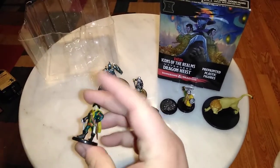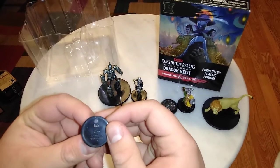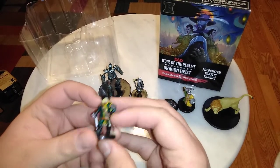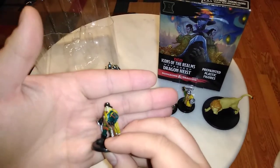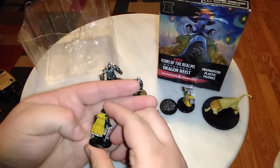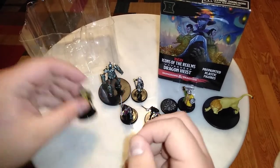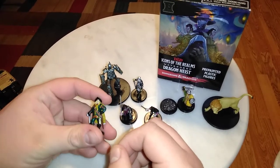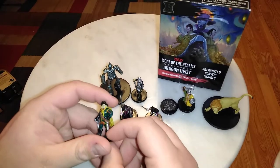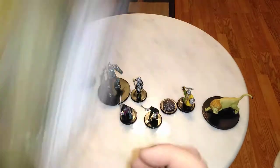Up next we have another character I've never gotten before in this set — this is the captain, like a pirate captain or ship captain. We got Murt, number 10 of 44. Really cool — he's very well detailed. I like the little shininess on his head giving separation, the nice little tassels on his cape, and it's got a nice fur texture. I haven't gotten Murt before. I've seen Murts that looked more beat up, but this one has really sharp details. His face could have a little better definition on his mustache, but overall very very good.